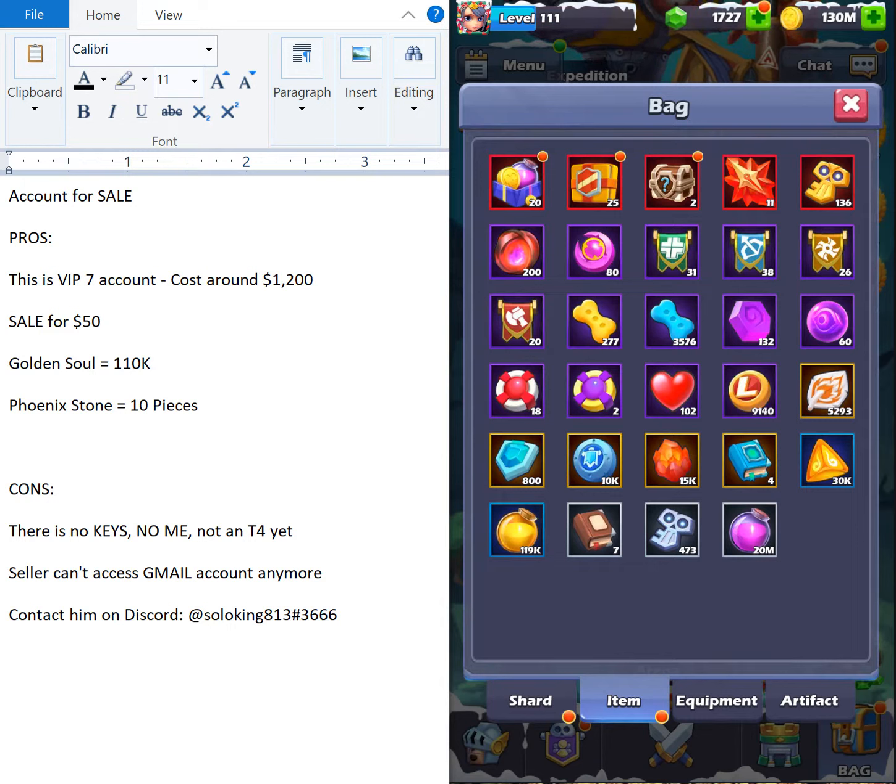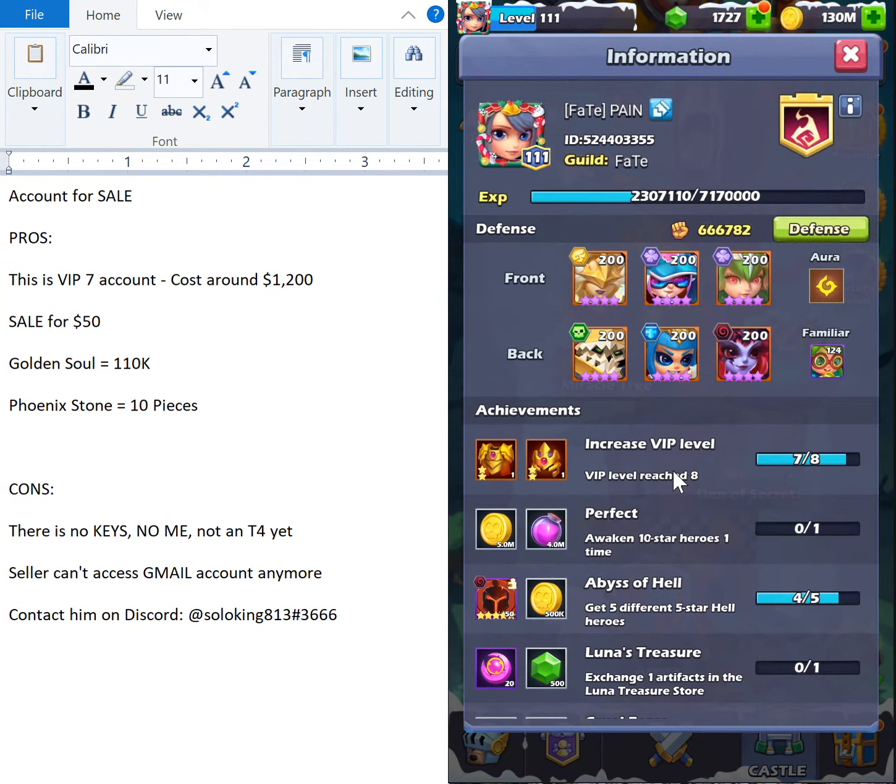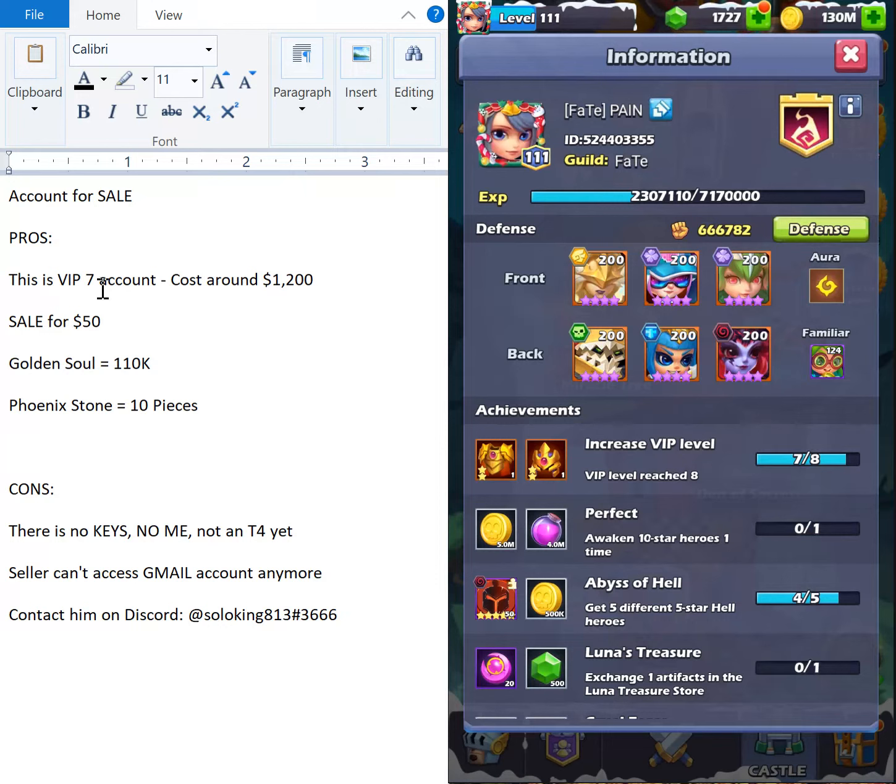A friend of mine asked me to help him sell his account. This account is a VIP 7 — it usually costs around a thousand to two thousand dollars to reach VIP 7, so I estimate around twelve hundred minimum. He doesn't have time to play anymore, so he asked me to resell it for just fifty bucks, even though he spent around a thousand dollars.